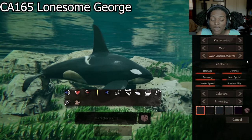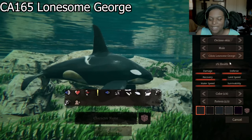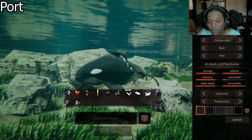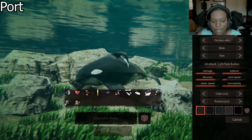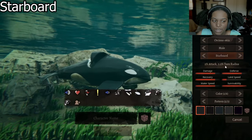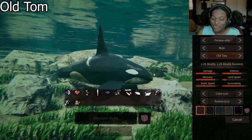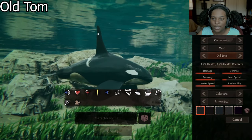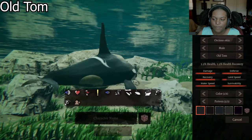Next, we have CA165 Lonesome George. I don't know what that is about, but it's 5% health, and all the fins are basically just bigger than our last species, and it's a little bit more rounded in the face. After that, we have Port, which is 2% attack and 3.5% turn radius. It has the elongated rounded head and the drooping tail, as well as the drooping back fins which are much bigger. Starboard is basically the same thing — 2% attack and 3.5% turn speed — but the fin is drooping the other direction. And now we have Old Tom, which is 3.5% health and 3.5% health recovery. He basically has that big long fin, still slightly damaged, a nice long elongated body, rounded head, big front fin, and small back fin.